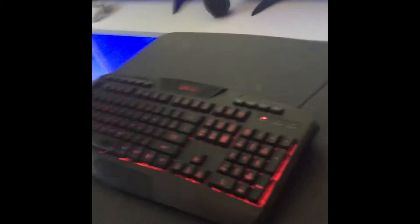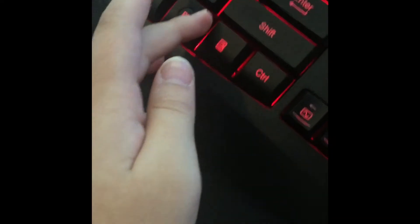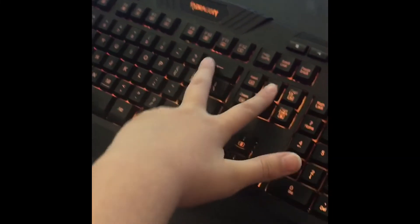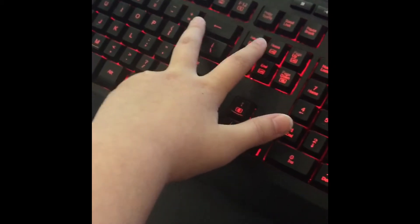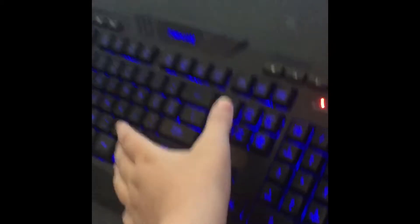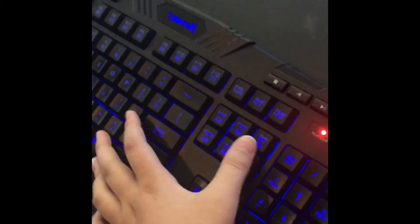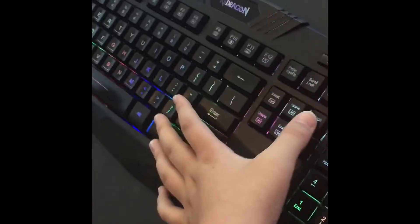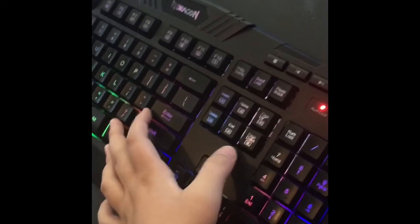Then I have my little table with my mouse and keyboard — Red Dragon. If you press FN and then press one of these, look, they all change. If you do this, it just changes different colors. You can just change it without pressing it a few times. Then next, you can just make it rainbow.